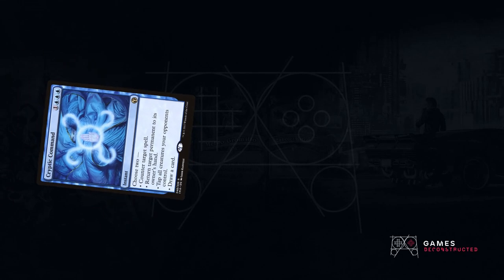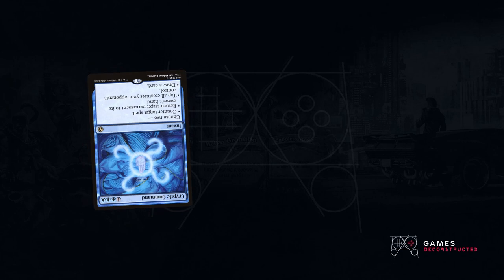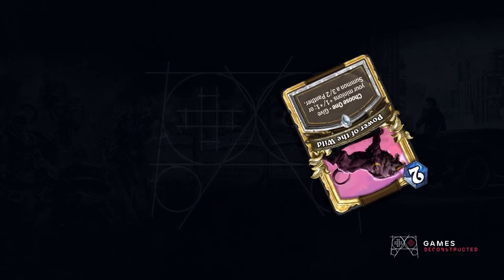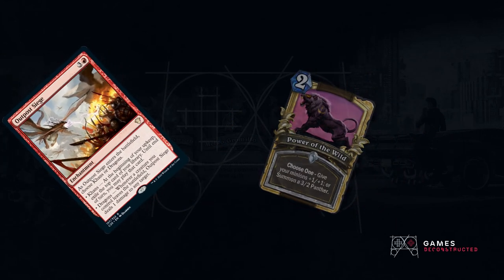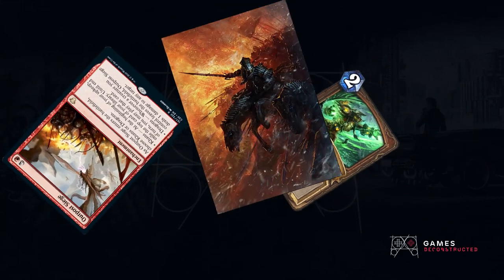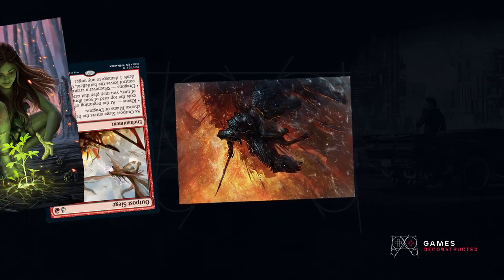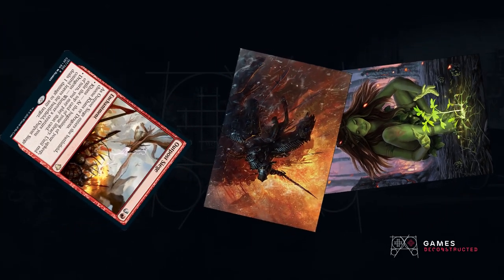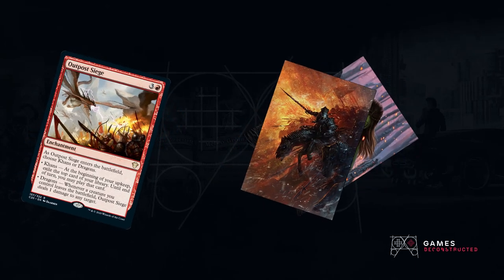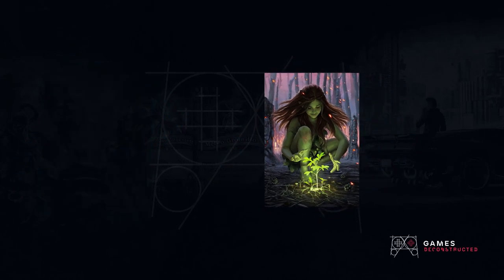Cryptic Command — choose 2: counter target spell, return target permanent to its owner's hand, tap power of the wild. Give your minions plus 1 plus 1. Outpost Siege — as Outpost Siege enters the battlefield, choose 1. Thank you, disembodied voices, reading card descriptions — that will be all.